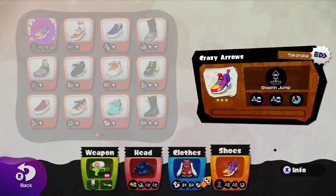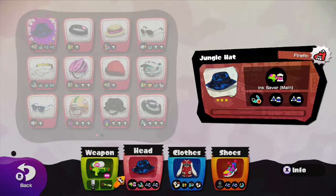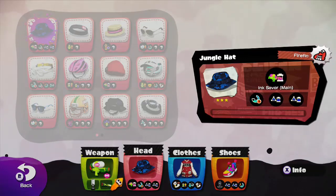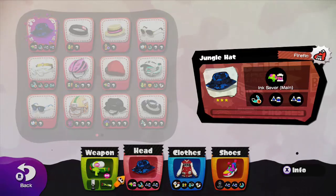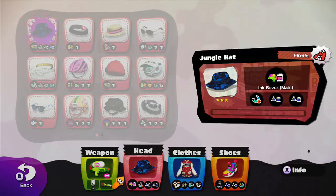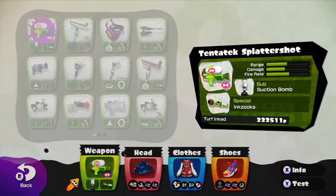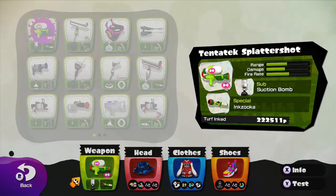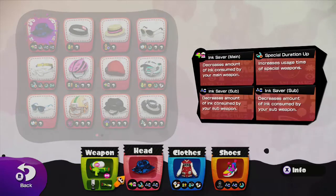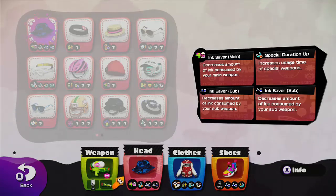Right now I've been changing my clothes. I've noticed I always had the same type of clothing but always changed my weapon. What I realized is that I need to have my clothes work towards my weapon. You need to have certain pieces of gear — your head gear, your clothing, your shoes — it all needs to be geared towards your weapon. Say with the Tentatek, right now I've been using this jungle hat that uses ink saver as a main, and it has ink saver subs. So it helps out with using the sub weapon — the suction bomb — saving ink that way.